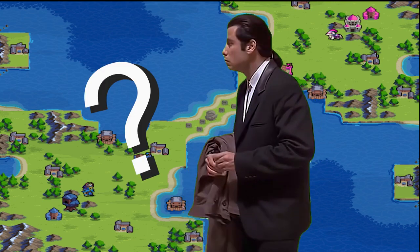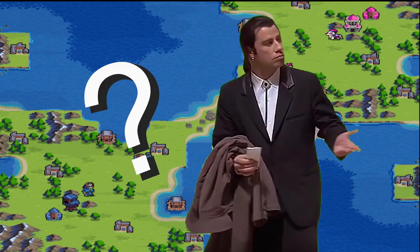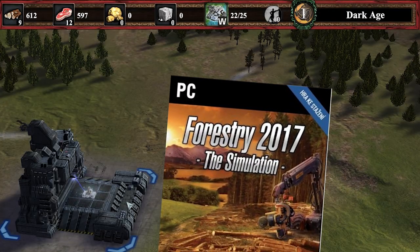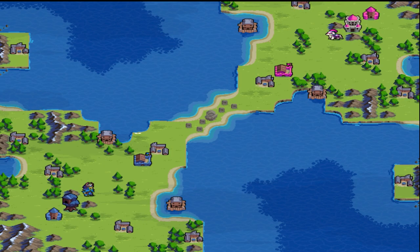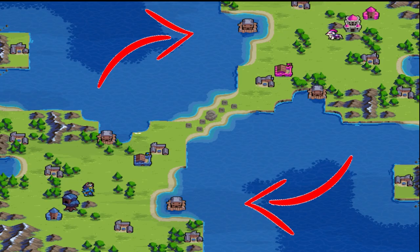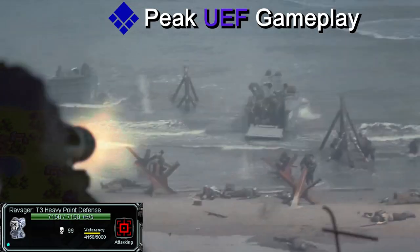So why are people still playing this map from 2007, which arguably hasn't changed very much? Especially when the first few minutes are more like a tree-clicking simulator than an RTS. Well, the mass in the center and the side islands reward early aggression. The unequal distribution of mass leads to huge beach invasions and sometimes base trades.